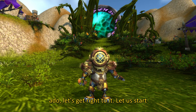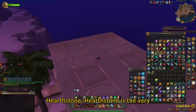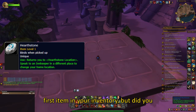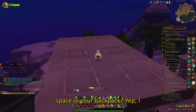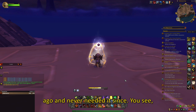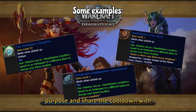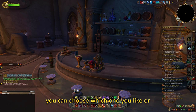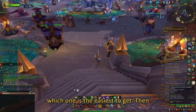Let's get right to it. Let us start with a pretty simple one, and that is Hearthstone. Hearthstone is the very first item in your inventory, but did you know that you don't need it and can save one space in your backpack? I have deleted my Hearthstone a long time ago and never needed it since. There are toys that serve the same purpose and share the cooldown with Hearthstone. There are many of these, so you can choose which one you like or which one is the easiest to get.